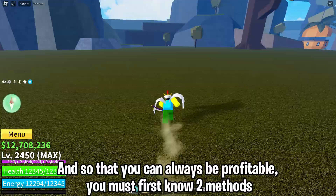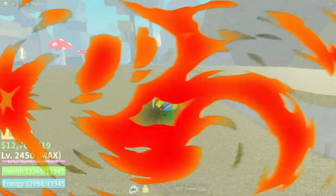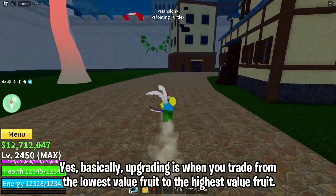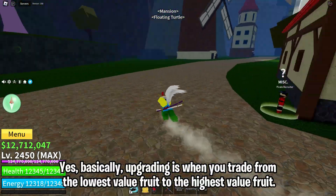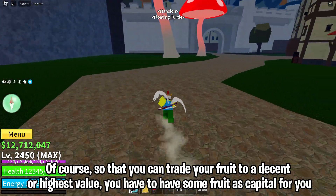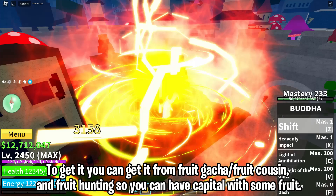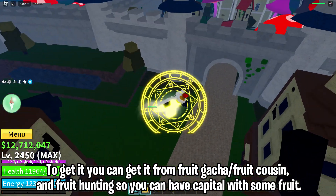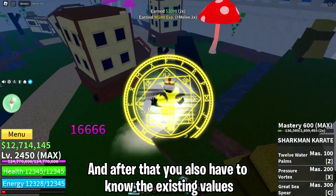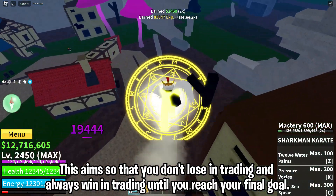To always be profitable you must know two methods: upgrading and downgrading. Upgrading is when you trade from the lowest value fruit to the highest value fruit. To do this you need some fruit as capital, which you can get from the fruit gacha, fruit cousin, and fruit hunting. After getting capital, you also have to know the existing values so that you don't lose in trading and always win.